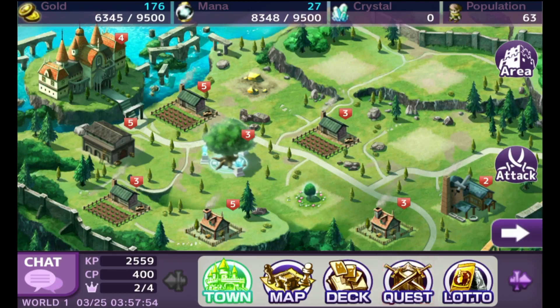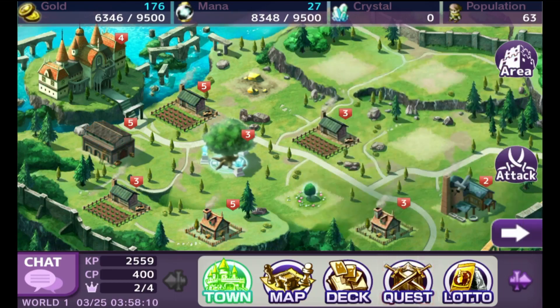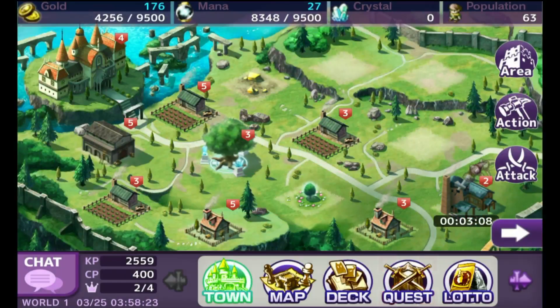You've got your map, or city, or town, or whatever you want to call it. And you've got a bit of a production going on. I've got a field to earn me gold, a warehouse to store the gold, a house to accommodate people, and a weapon shop. So there's a lot of things going on here that don't really resemble a card game — it's a very complex game.